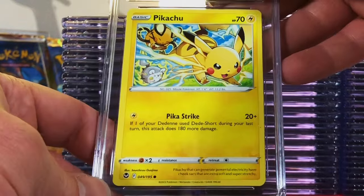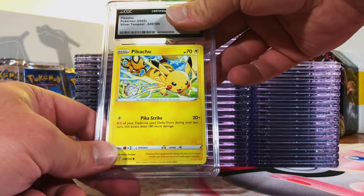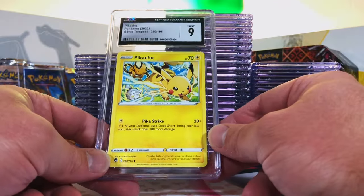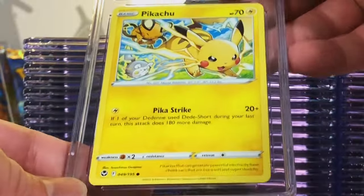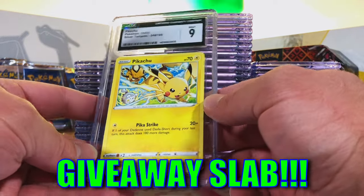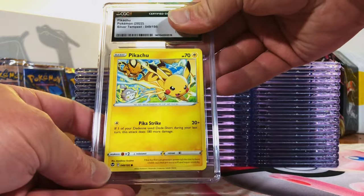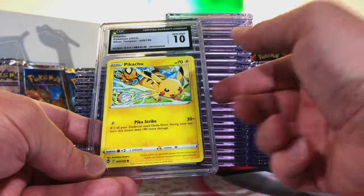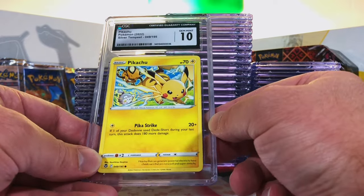Pikachu Common from Silver Tempest — I absolutely love this artwork. Going with a 9.5 on this one. Mint 9. Not a problem, we have plenty of these. Another Pikachu Common — I think this one's a nine. I'll take it. And here's another one — Pikachu Common Silver Tempest. I think this is a 9.5. Gem Mint 10! First Gem Mint 10 of this guy. May just be a common, but it's my favorite Pokémon and the artwork is incredible to me.